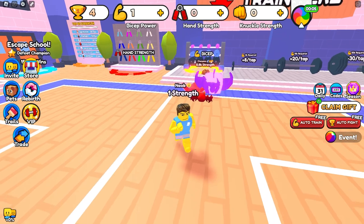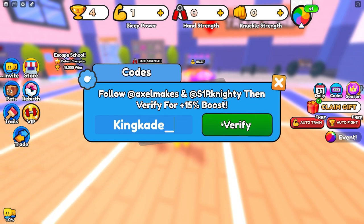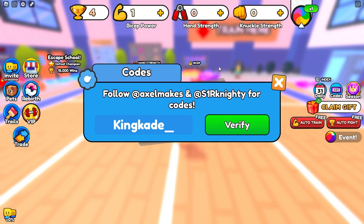Once you use the two spins, click on this code icon and then type in whatever Twitter name you want to get a 15% boost. You don't even have to follow them, just type in anything. If you want to, you can type in Kinkade underscore — this is just my Twitter username. So if you want the plus 15% boost, you can just type in that one.